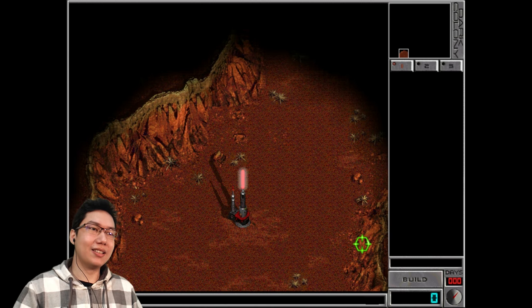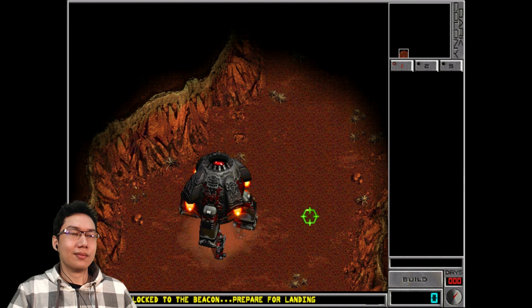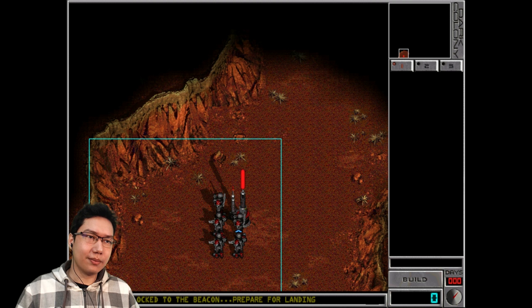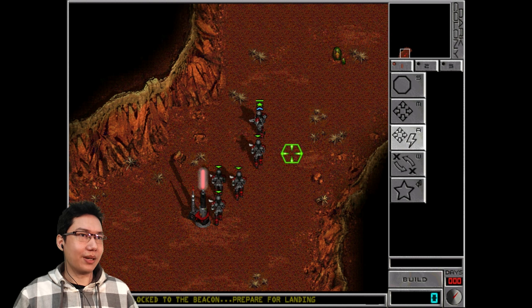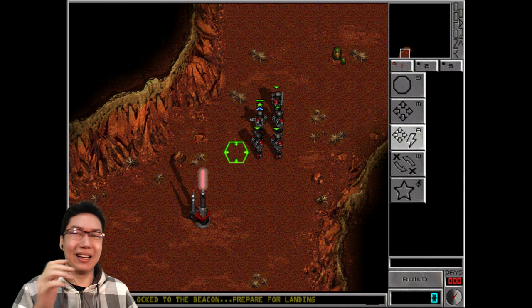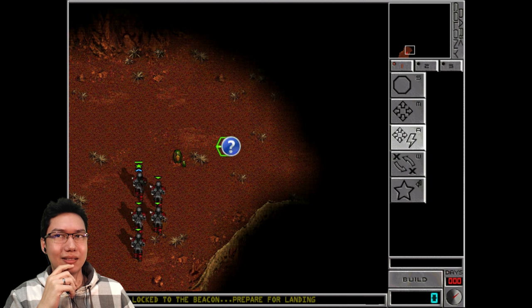Let's get this started. To battle — I'm Lieutenant Gamerzak. Sensors locked to the beacon, prepare for landing. So in typical RTS fashion, first mission, no base building. Left click is for select and move. Now I should slow my mouse down — that's my Razer Naga saying 800 DPI. I like the Razer Naga, but that voice is a bit over the top.